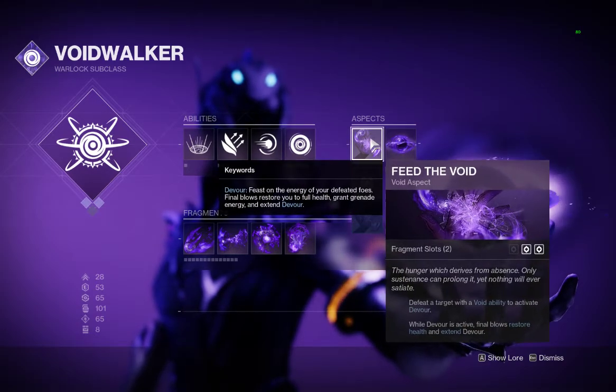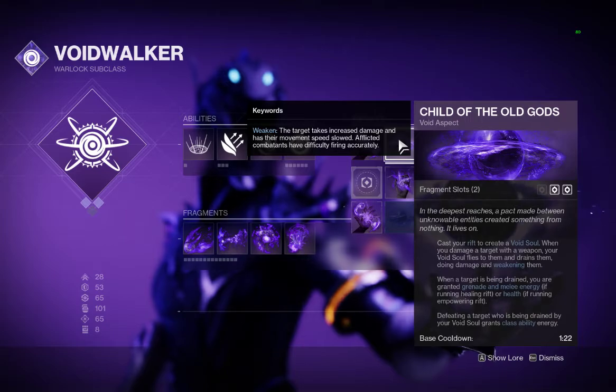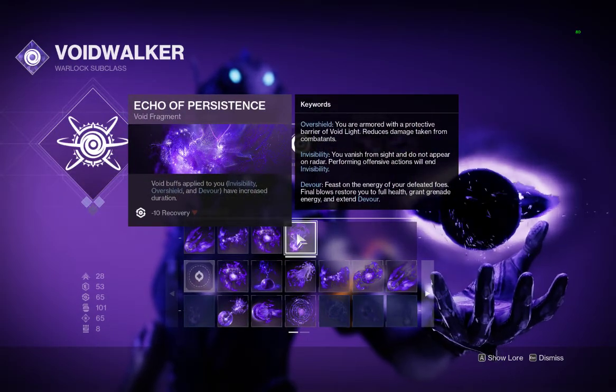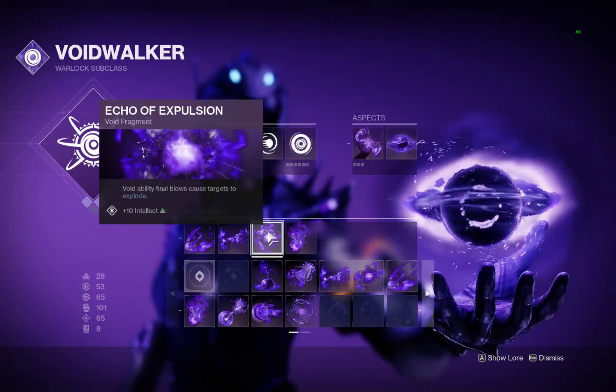We're going with Feed the Void — defeat a target with a Void ability to activate Devour. Child of the Old Gods — cast your Rift to create a Void Soul. This is going to extend your Devour and it's going to go up to 22 seconds. Void ability final blows cause targets to explode.